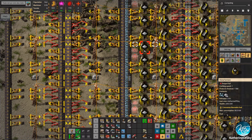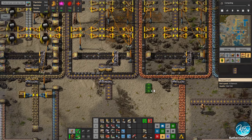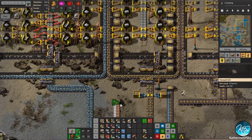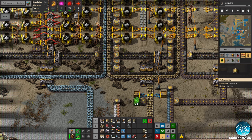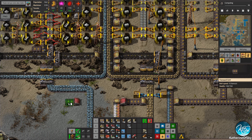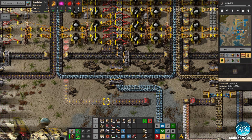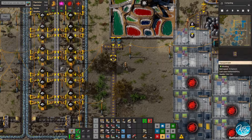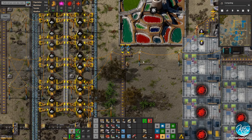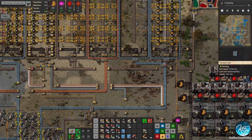Yeah, that will work — pain in the butt, but it does technically work. Let's have salt on half a belt here; I don't want it on more than half a belt. All right, half a belt of salt — there we go.